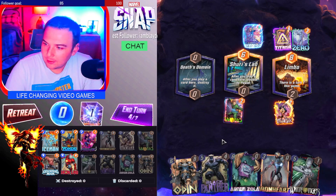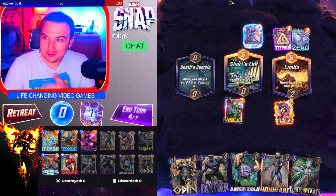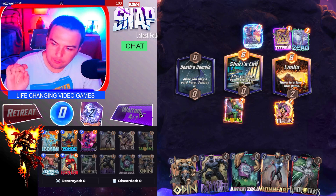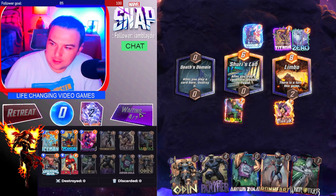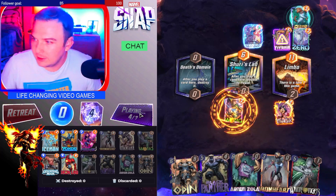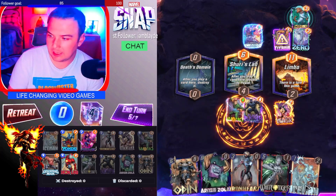I'm also going to snap. Alright, here's the plan: it's Wong, Black Panther, Arnim Zola, and then Odin last turn. This is going to be real sweet. Basically, we are going to make Black Panther 32, copy him in two locations. He's going to go from a 16 to actually a 32 because we're at Shuri's Lab.